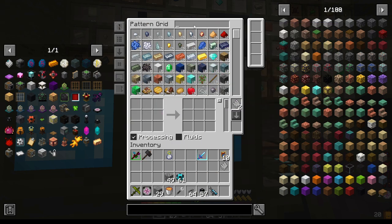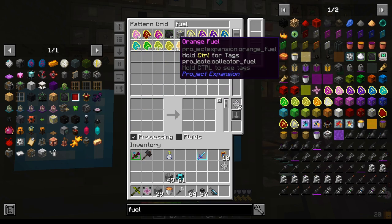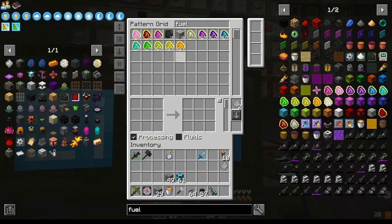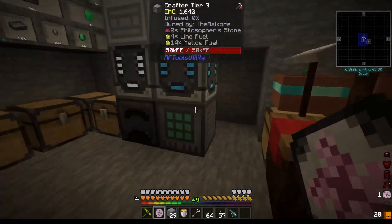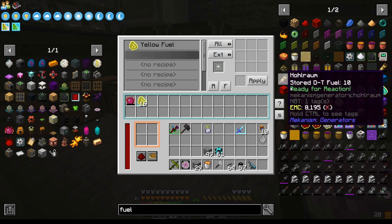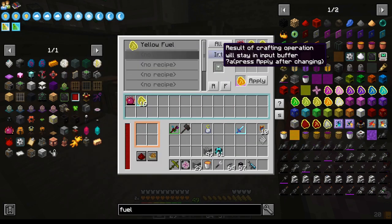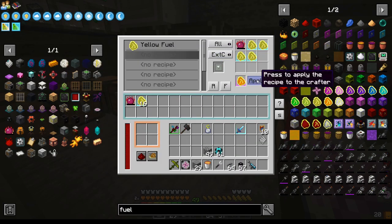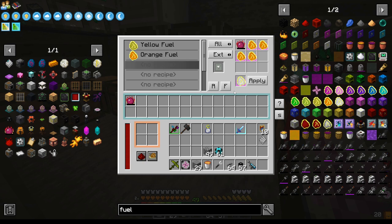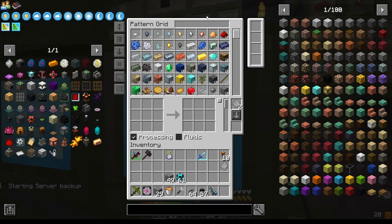So we just go orange — we can just type in fuel. We can request four orange fuel to be made. Notice over here it's building up the yellow fuel for this. We just need it to know that orange fuel is made like this. Now it has the orange fuel and the white fuel.